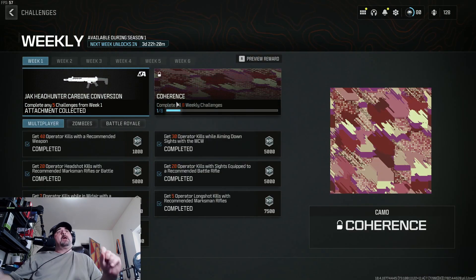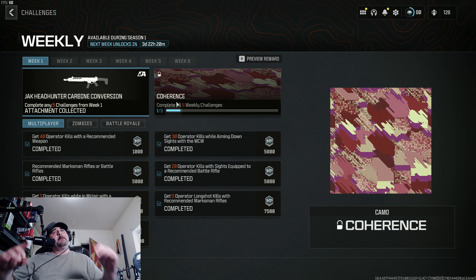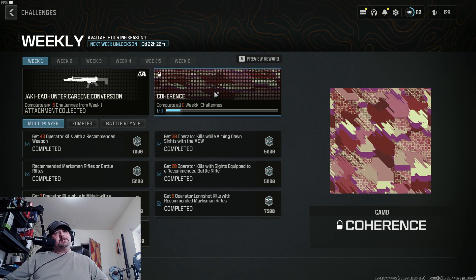We're going to go to weekly. As you can see, the Jack Headhunter Carbon Conversion is the weekly challenge reward. And right beside it, you see coherence — complete all eight weekly challenges.